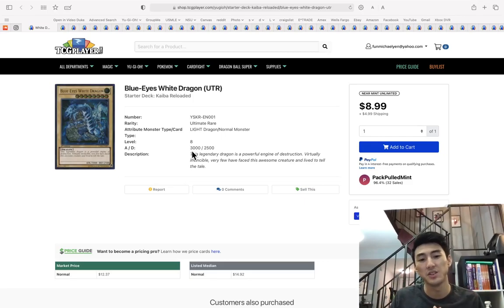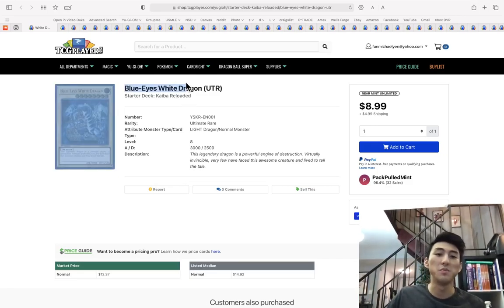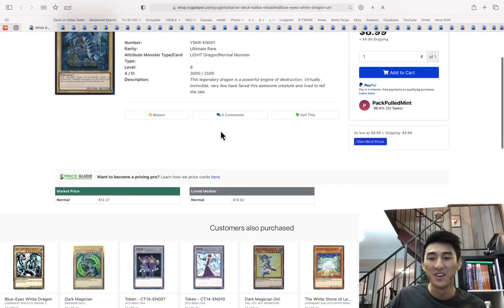If somebody who wasn't really into modern Yu-Gi-Oh was told there was an ultimate rare Blue Eyes and it was cheap, while things like Ultimate Cosmic Cyclone are a hundred-something dollars — that just wouldn't really make sense.